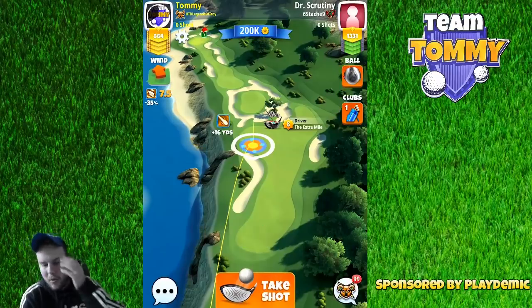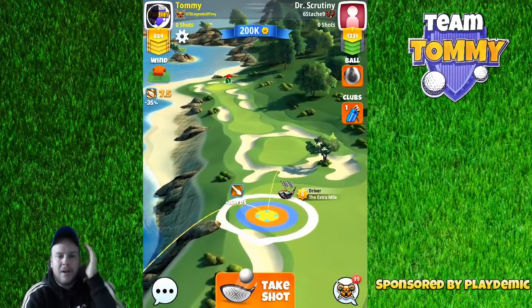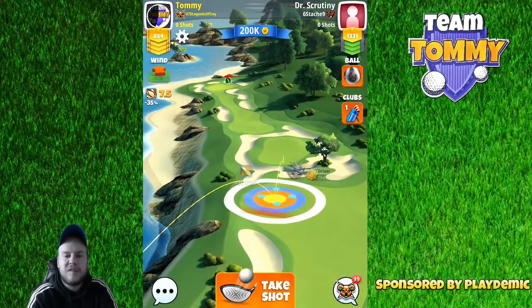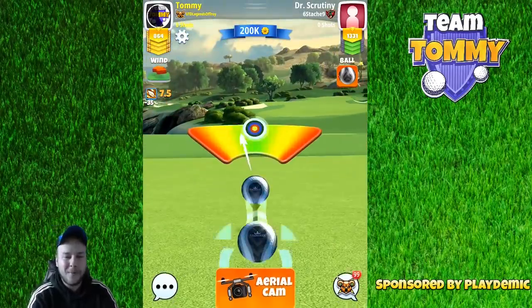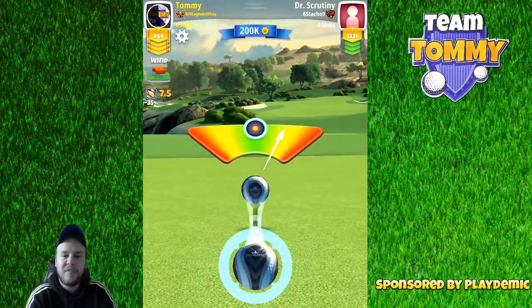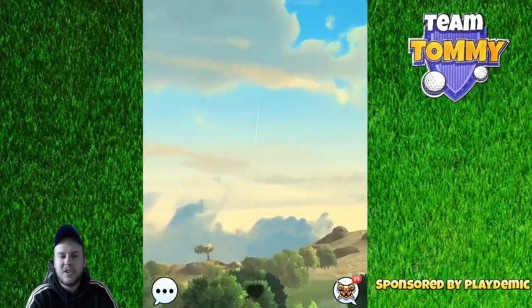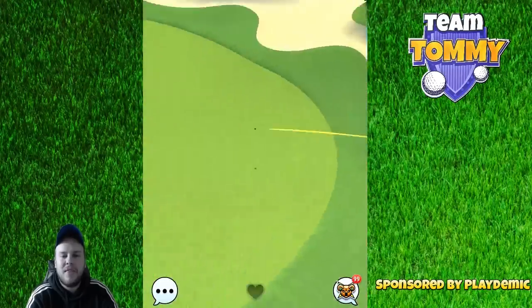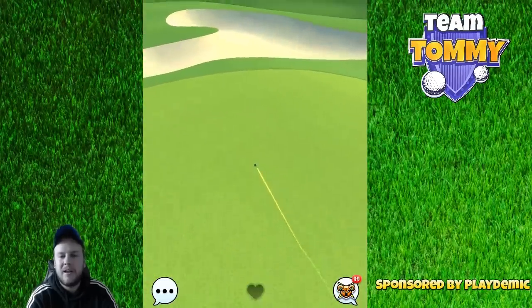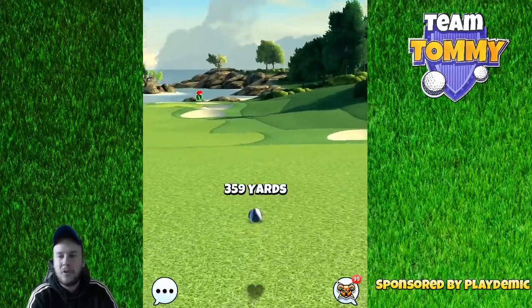On hole number nine we're going to use the Extra Mile level 8 with a Power 3 ball — a Kingmaker. We stretch out once again to visualize the second bounce, then adjust our rings 15% extra, and land it nicely on the fairway island. From there we have a nice and easy Sniper shot towards the pin.